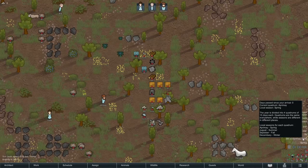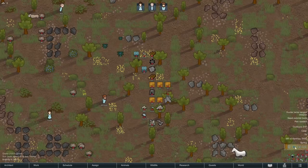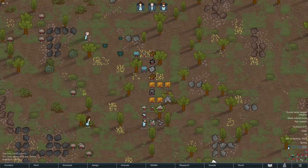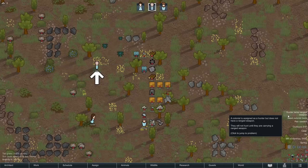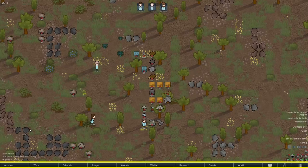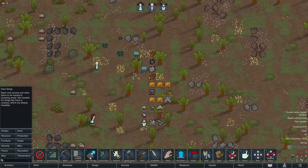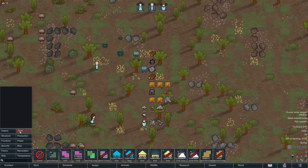That mostly covers the pawn information tabs. Over here on the right-hand side of the screen, you'll have your colony status: current weather, any alerts, and game speed controls. You can also use the spacebar to pause and the 1, 2, and 3 keys to control game speed. When you do get alerts, you can hover over any of them for more information. Along the bottom, these tabs are what you'll use to control your colony. The Architect tab is where you give orders and lay blueprints for your pawns to build everything. The Orders tab is where you find specific tasks such as mining, hauling, harvesting, and chopping trees.